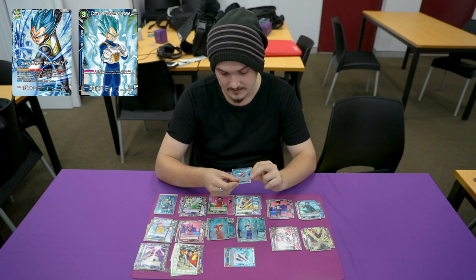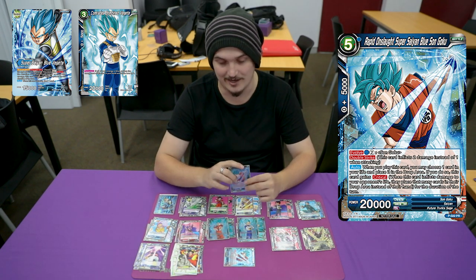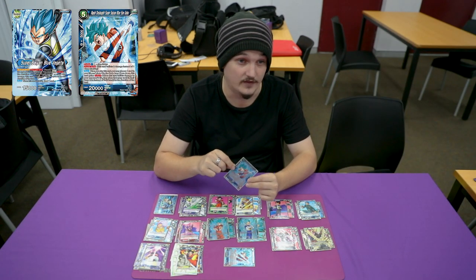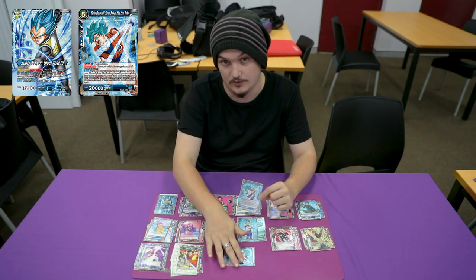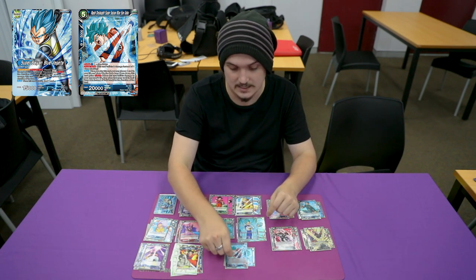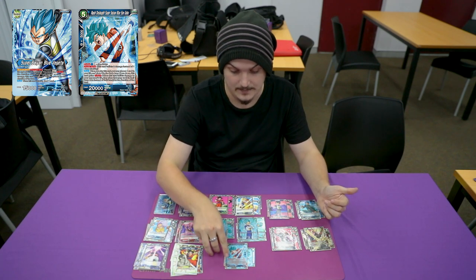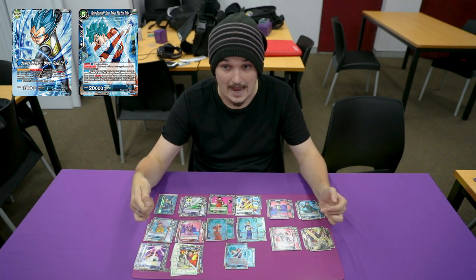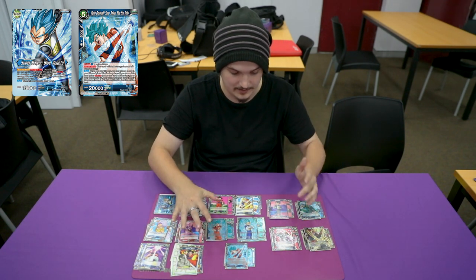Playing Rapid Onslaught Super Saiyan Blue Son Goku — the dash pack Goku — it's still probably one of the nuttiest dash pack cards we've ever gotten. Being able to drop this turn three, if you didn't see Comrades Combined you'll probably see this off it. If you don't know this card, you can evolve it over for three. Its auto is: when you play this card, you crit a life and then it gains critical for the turn. So it's a double strike critical 20k — very strong card.